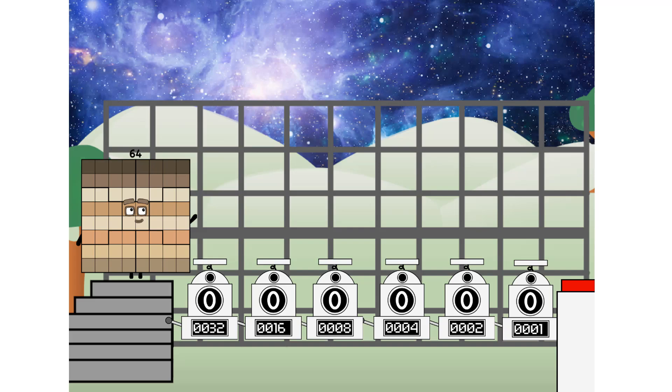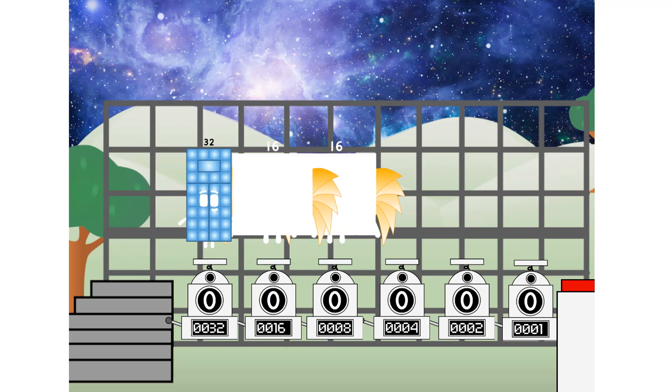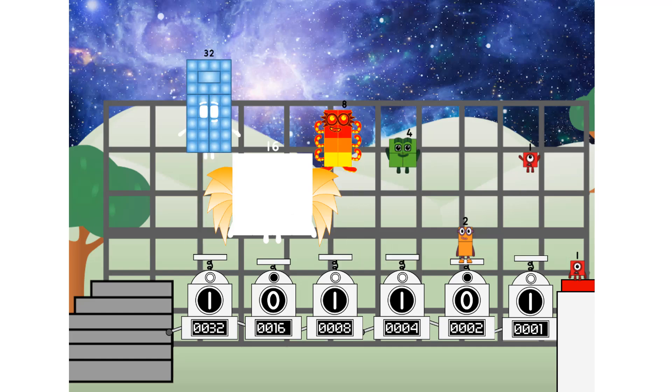First, I split in two: 32, and 16, and 8, and 4, and 2, and 1, and one more to press the big red button. Then you choose who's going up: one of me, and none of me, and one of me, and one of me, and one of me, and none of me, and one of me. And fire!